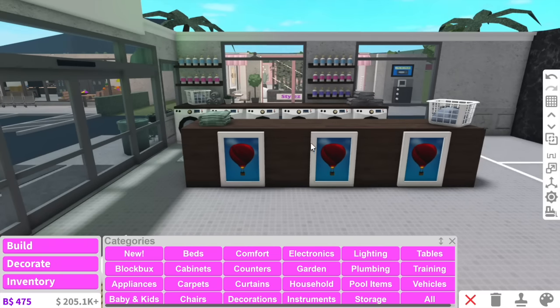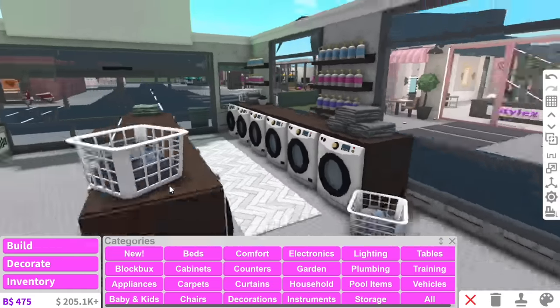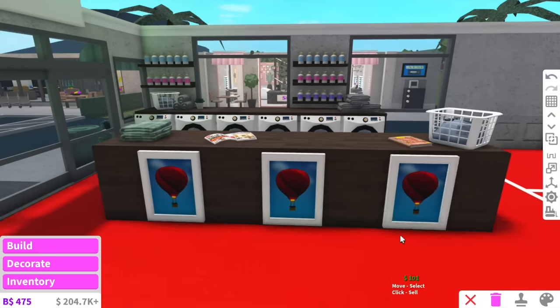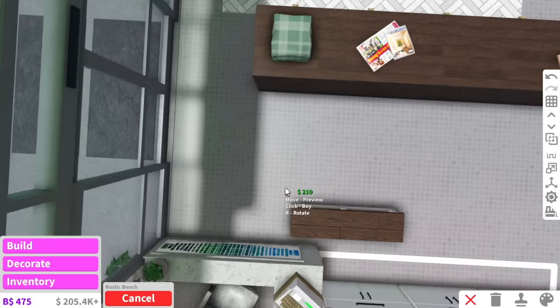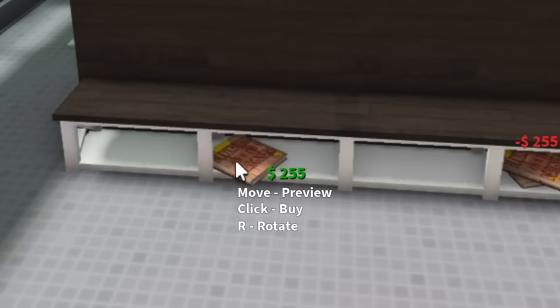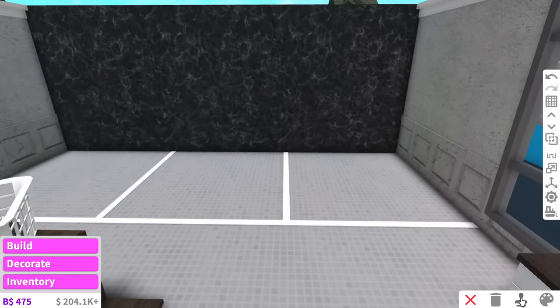I'm thinking maybe add a few stools behind the laundromat so that while people wait for their clothes to wash or dry they can sit down and read a magazine. We can add some magazines up here. We can add this rustic bench — it actually looks kind of nice — all along this section, and then put some books underneath just in case people get bored.